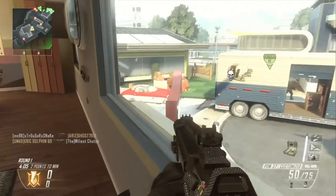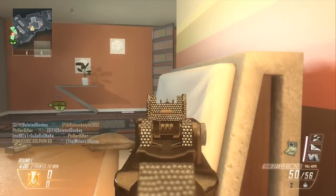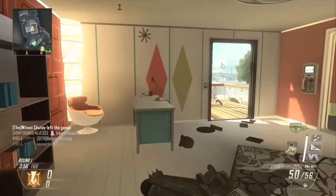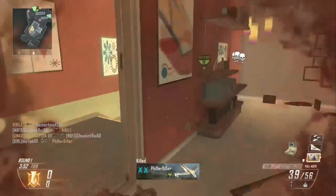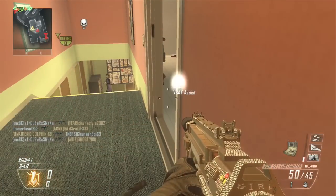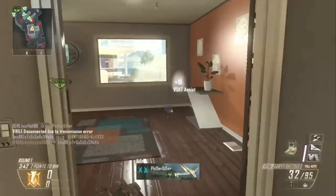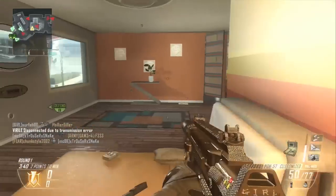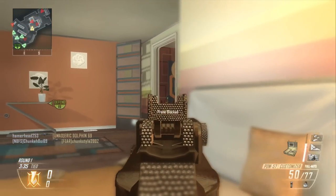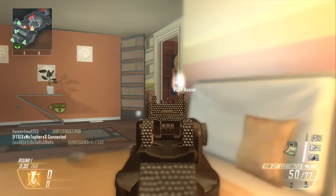So my class setup for the Sharky is: you're going to want to use the PDW with the attachments suppressor and fast mags. Fast mags means you don't need a secondary because you reload really fast, and the PDW can hold a lot of ammo. As you can see, I reloaded right there and didn't even need to — it had about 30 bullets left.